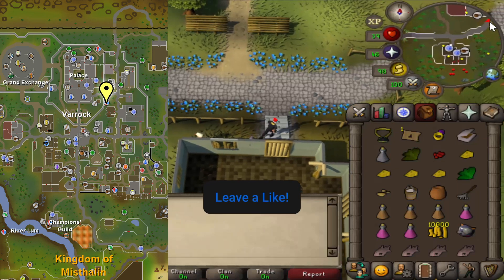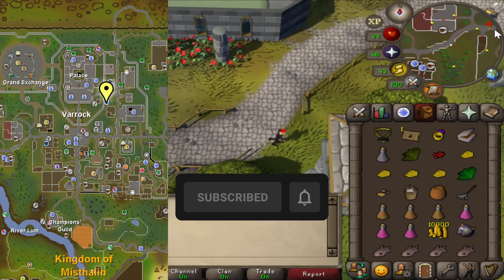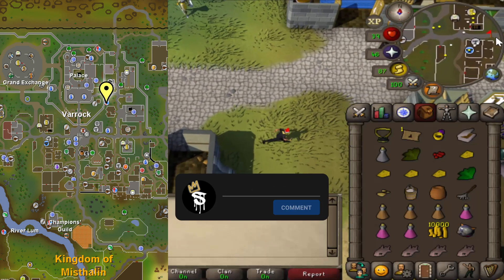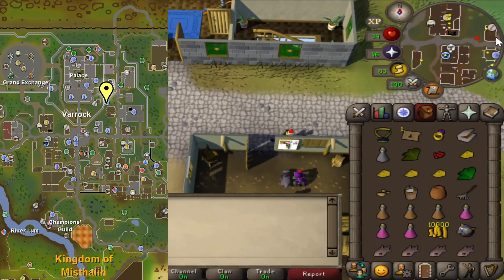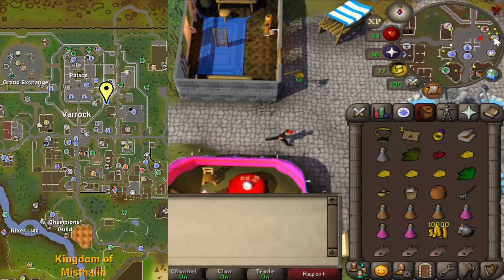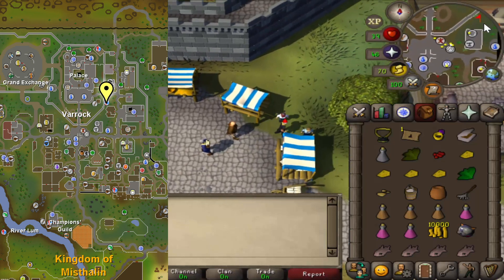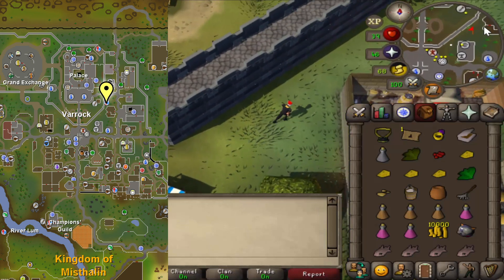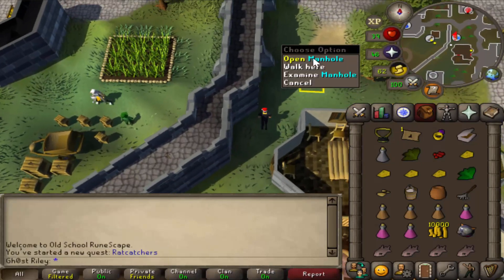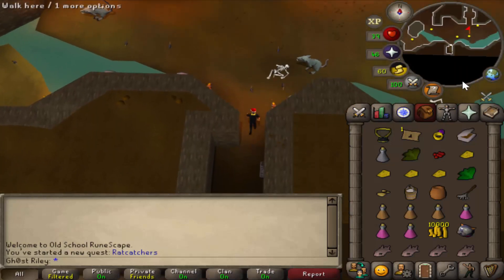Go to the Varrock sewers. Open and climb down the manhole. Go a bit north and speak to one of the two women who are sisters.